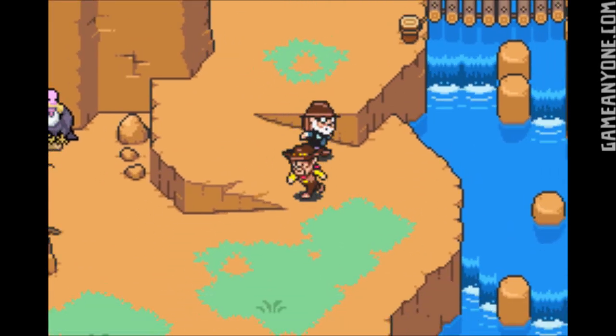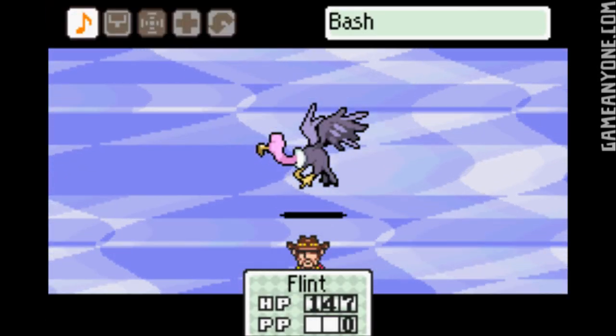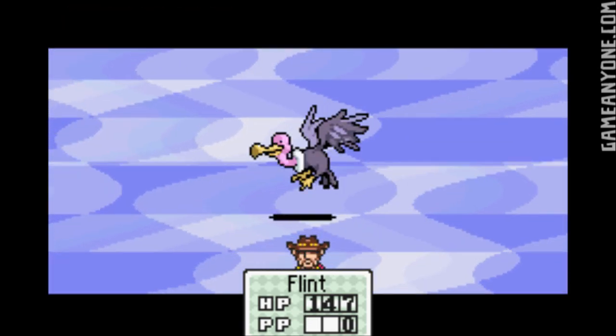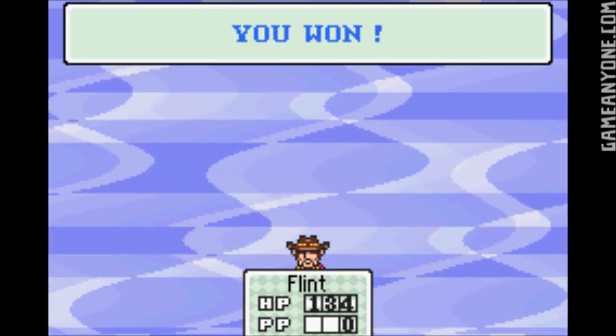And we've got another new enemy here if I get him to come down. Ooh, nice. Snuck up on him too. That's pretty good. So this is a balding eagle. Really nothing too special to worry about here. Just standard stuff. Nothing around here is really that tough.